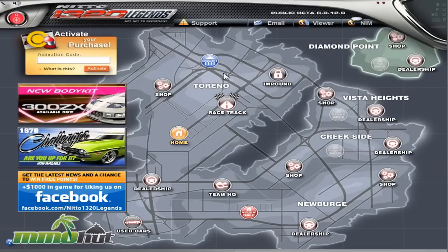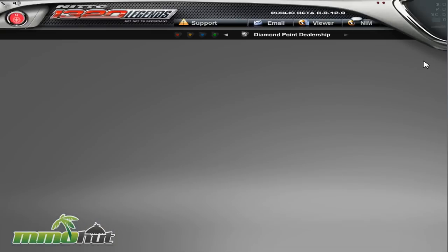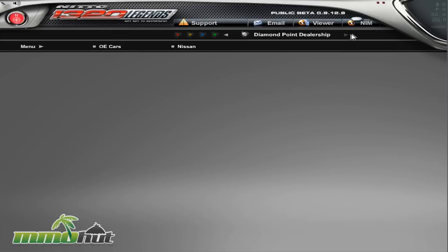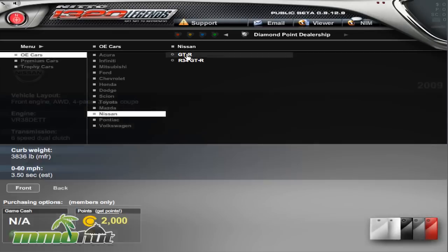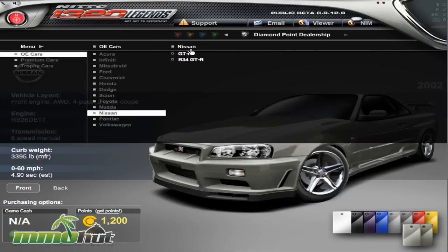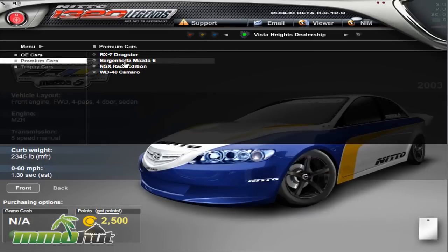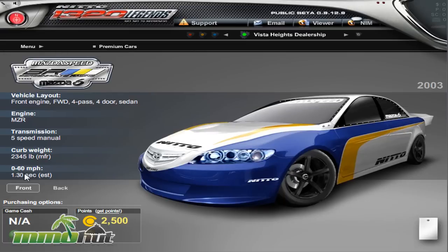There are also car dealerships. Let's see — OE cars, overpowered cars. There's a Nissan for sale. And then there are premium cars — this one goes 0 to 60 in 1.3 seconds. Is that even possible in real life? I've heard of 3 or 4 seconds, but 1.3 sounds pretty ridiculous. Of course, this is a cash-shop-only car. So again, all the head-to-head races are kind of throwaway because whoever has the best cash-shop car wins no matter what.